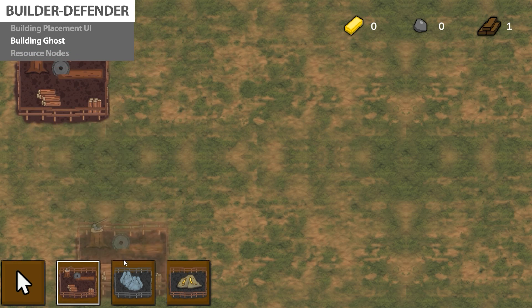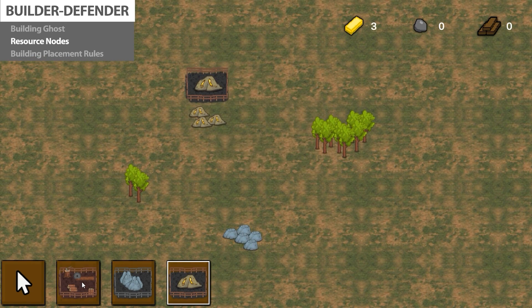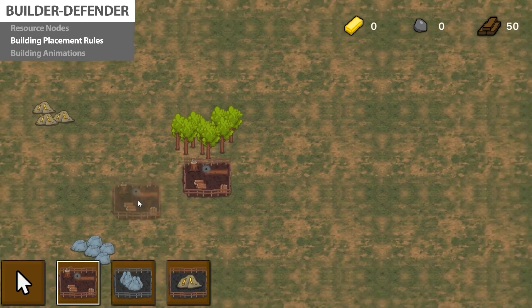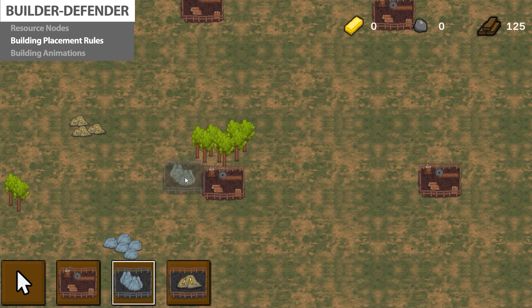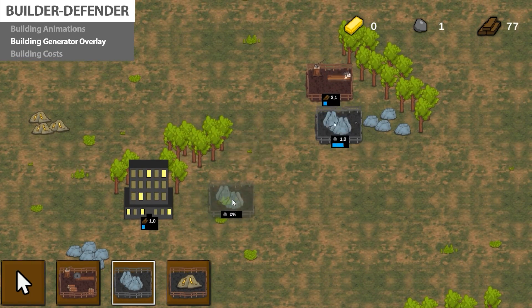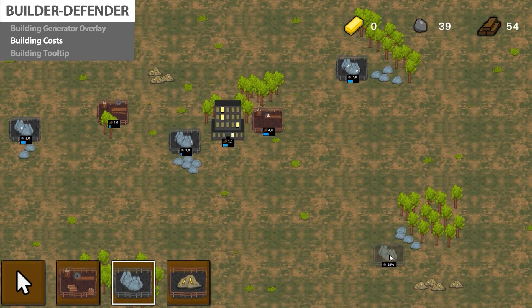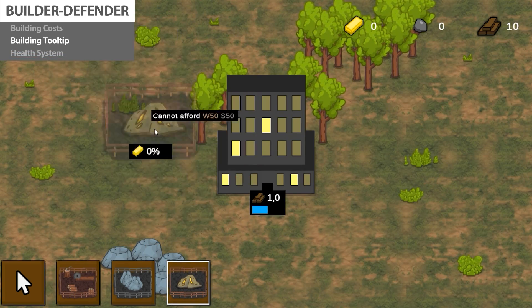Then add the UI element for selecting which building type to place. After that create the building ghost so we can see what type of building we are placing. Then create some proper resource nodes in the world for all of our resource types. Then we're going to add a bunch of rules to handle building placement — they cannot be spawned on top of other objects, they cannot be too close to the same type or too far from any building.